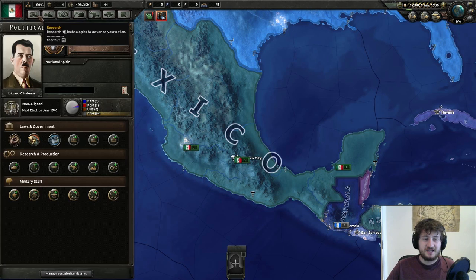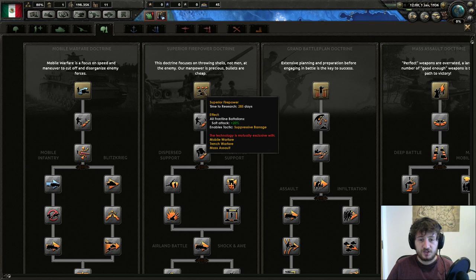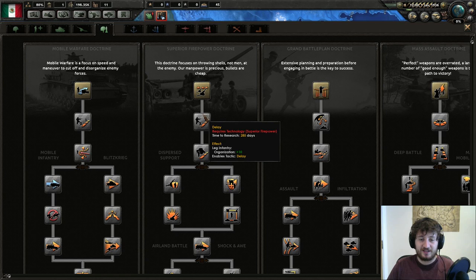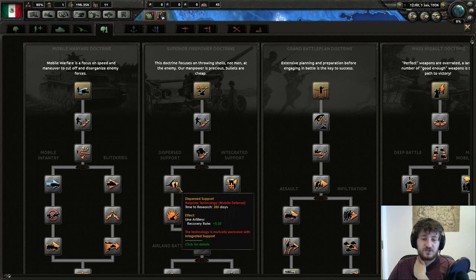These three doctrines are mandatory before you fight the US: 20% soft attack, 10% organization, and 20% defense, as well as very valuable tactics. Supposed Barrage and Elastic Defense are particularly good tactics. Also go Dispersed Support, because it allows better recovery when units move back and forward since artillery has a slow recovery rate. It's 10% soft attack, and it frees up a large amount of infantry equipment.